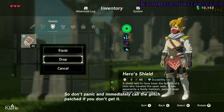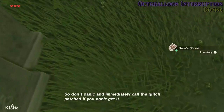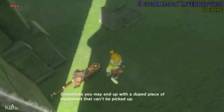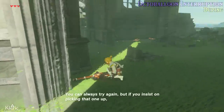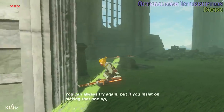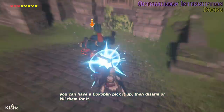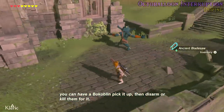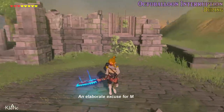So don't panic and immediately call the glitch patched if you don't get it. Sometimes you may end up with a duped piece of equipment that can't be picked up. You can always try again, but if you insist on picking that one up, you can have a bokoblin pick it up, then disarm or kill them for it. Or disarm and kill them with it. An elaborate excuse for murder!